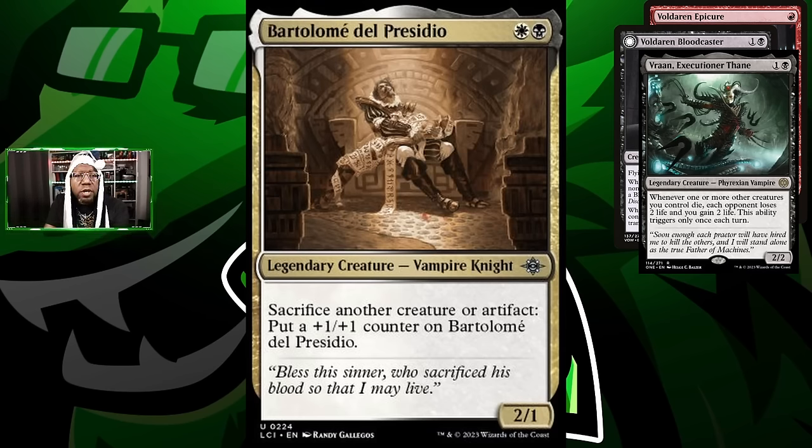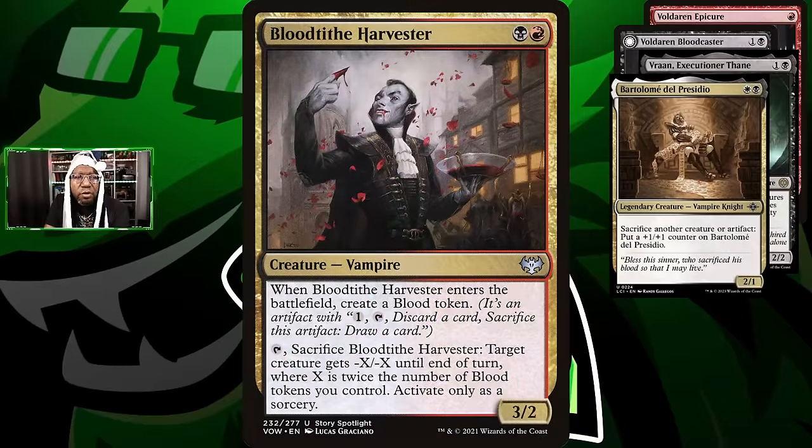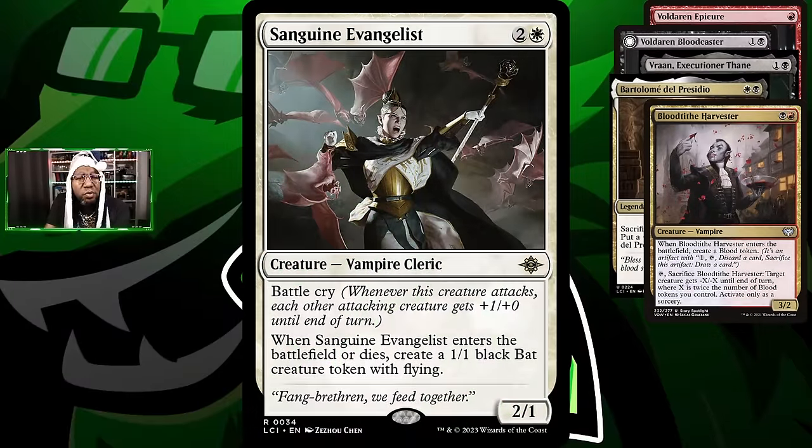We're playing Blood Tithe Harvester because we're making a bunch of blood tokens and this works even better with more of them. There's also Sanguine Evangelist — a card I don't remember if we played last time — which is good because it makes an extra bat, can help if we want more things to sacrifice, and additionally gives us a way to pump all of our creatures when we attack, which is actually going to be really strong.